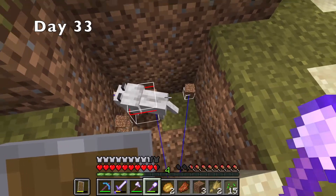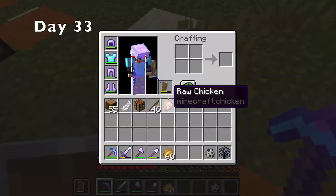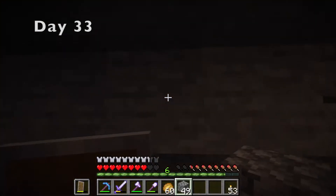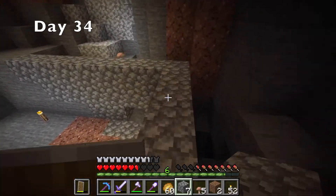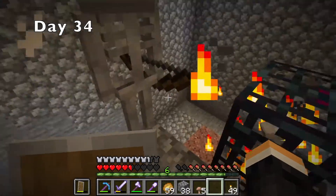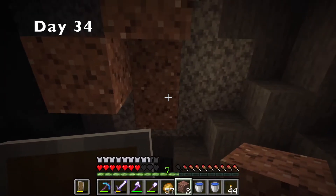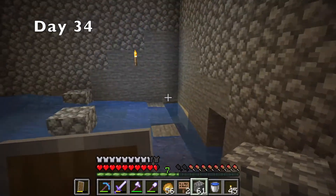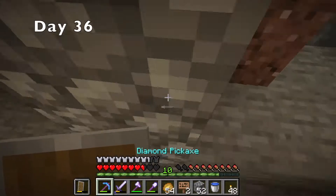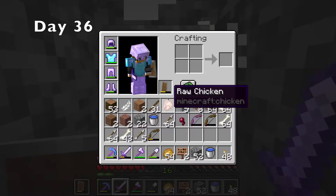Day 33, while looking for cows, I found a wolf. I decided to use the skeleton spawner I had so I could get bones to tame the wolf. I decided to build it in a cave so I wouldn't have to mine out as big of an area. By day 34, I had a decent sized structure, and after a bit more work, I finally placed in the spawner and made it a skeleton spawner. Then I grabbed some water and made the tube where the skeletons would fall into. After breaking the torches, the skeleton spawner was done. I decided to AFK there for two days, and when I got back, I killed all the skeletons and got a ton of levels and even more bones.